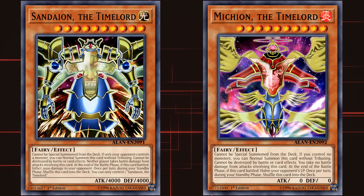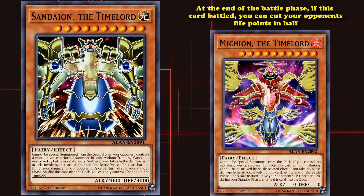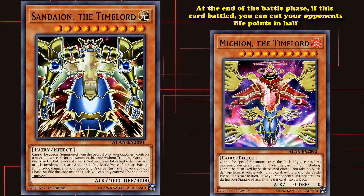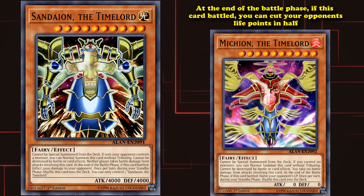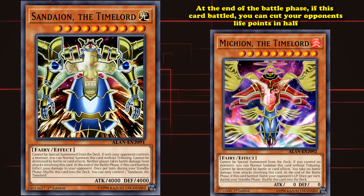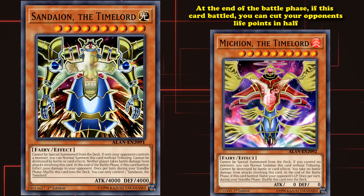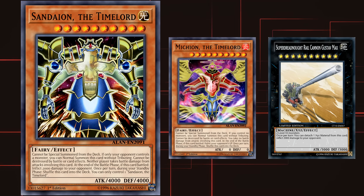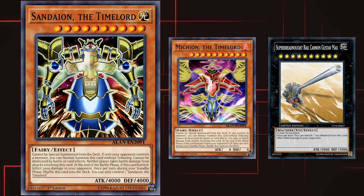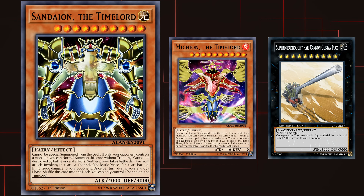There is another Timelord called Michion the Timelord, who has the effect that at the end of the battle phase, if this card battled, you can cut your opponent's life points in half. So, if you have Michion and Sandaion on the field at the same time, you can use Michion's effect first to cut your opponent's life points in half, which will reduce them to 4,000 if they were at the starting 8,000. Then Sandaion will reduce it by 2,000, bringing their life points down to 2,000. And since both Sandaion and Michion are both level 10 monsters, you can use them to bring out Super Dreadnought Rail Cannon Gustav Max, who has the effect to detach one material in order to inflict 2,000 points of burn damage to your opponent, which is the last remaining 2,000 you need in order to win in one turn.